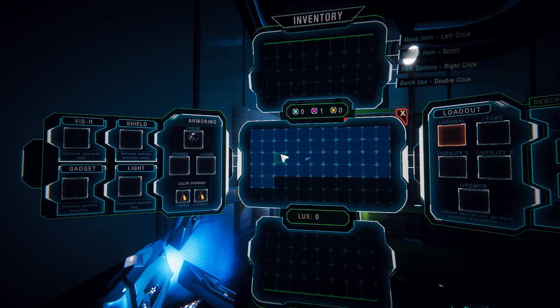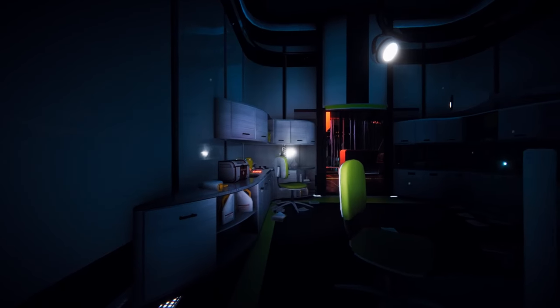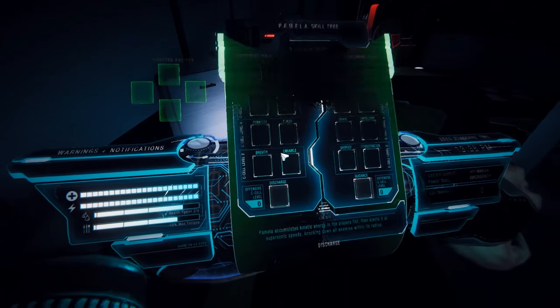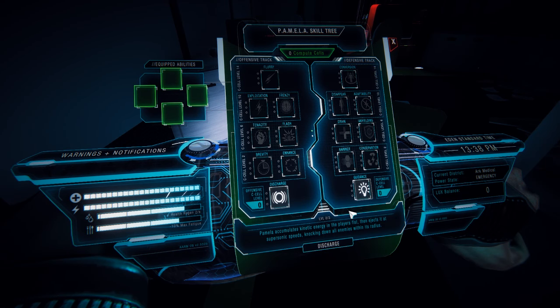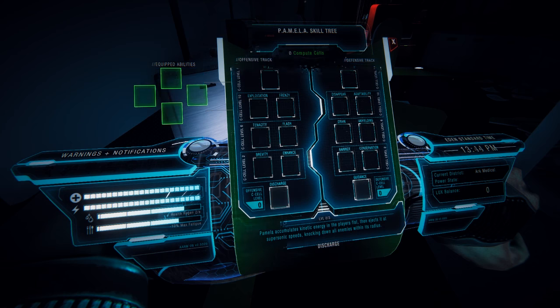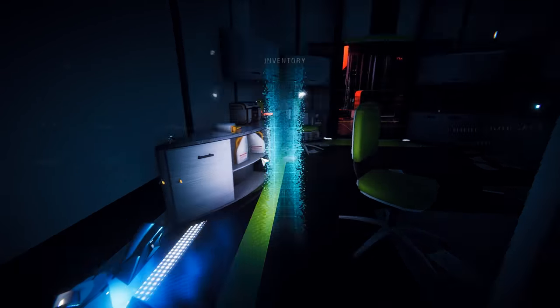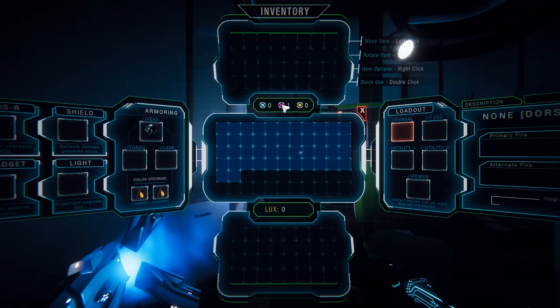We got an upgrade point — maybe that's something I can spend at Pamela? No. We had a purple thing and I was hoping I'd know what it was. I think this game needs a tutorial pretty bad, just so we have an idea. Color override — that's interesting.